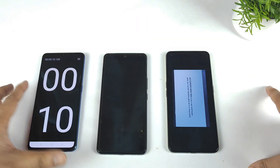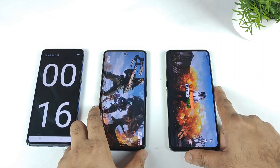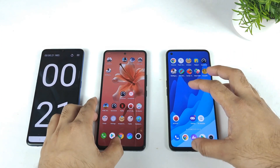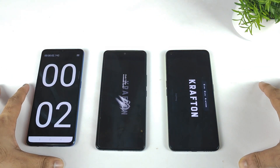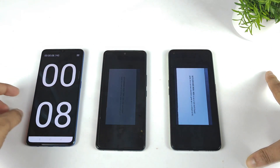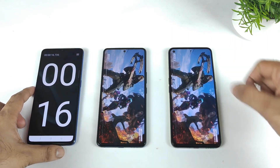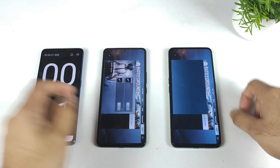Right now, as you can see, the iQOO 7 device did open faster than the Realme GT Neo 2. Usually the first-time opening takes more time, but the second time should be very fast. There's about a three-second difference between these two phones. Both phones have the same UFS 3.1 storage. The iQOO 7 loaded in six seconds and got the logo, while the Realme GT Neo 2 got the logo at eight seconds.